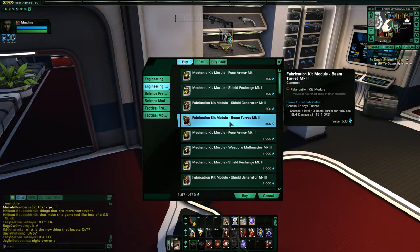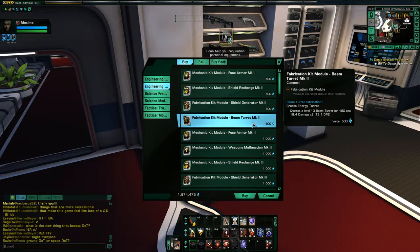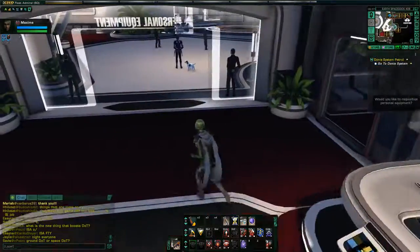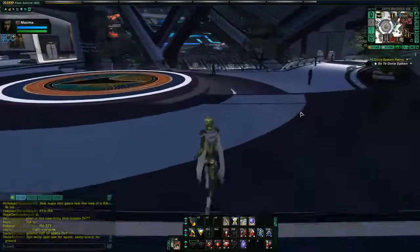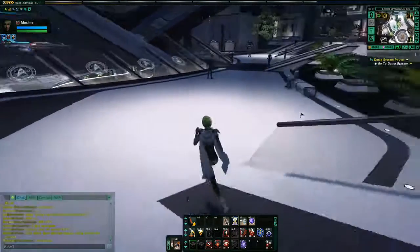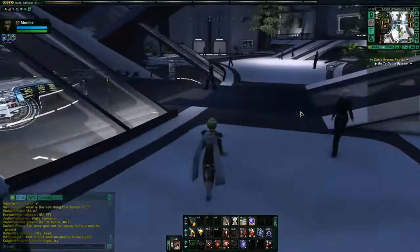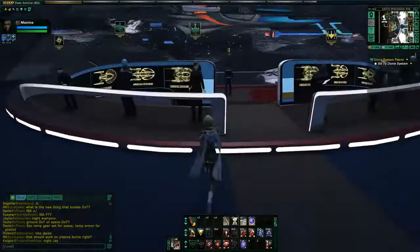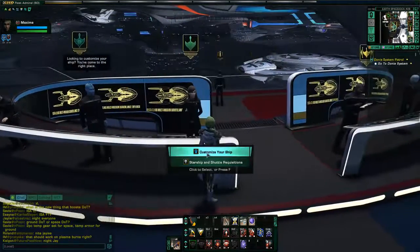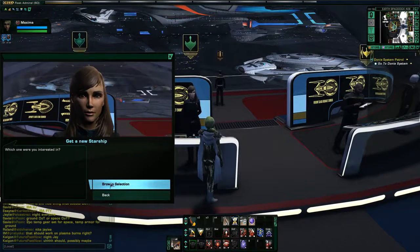You'll probably notice each of these items has something called a mark level. This is something not very well explained, but basically mark level determines the appropriate character level for using them — it's also based on your rank. In this game, every 10 levels you go up in rank. You start out as a Lieutenant, then at level 10 become a Lieutenant Commander, at level 30 a Captain, and eventually at level 60 a Vice Admiral.